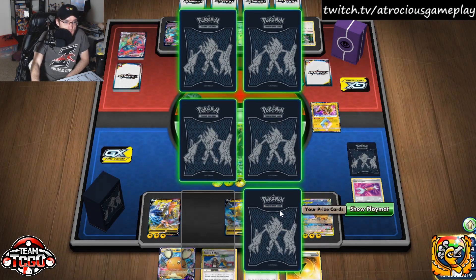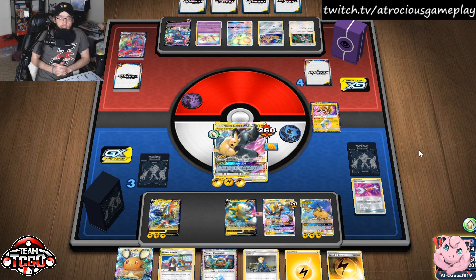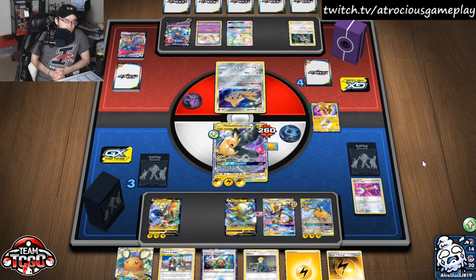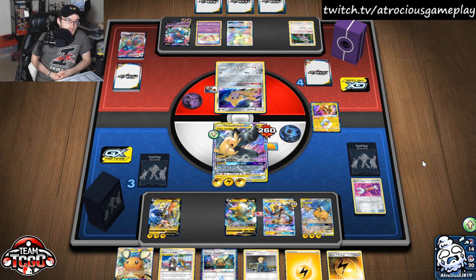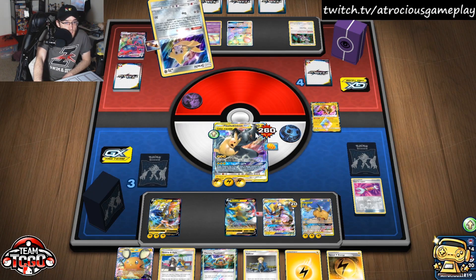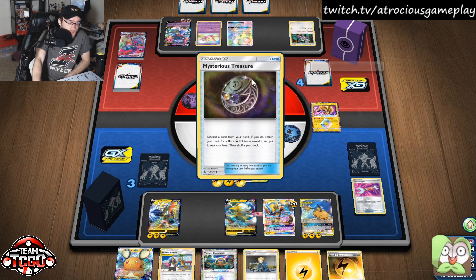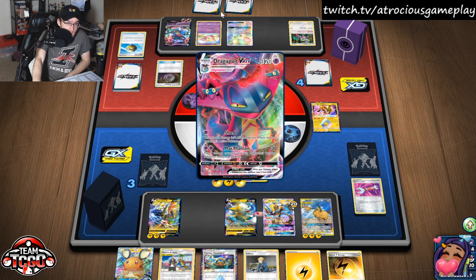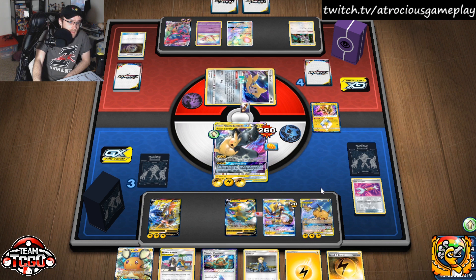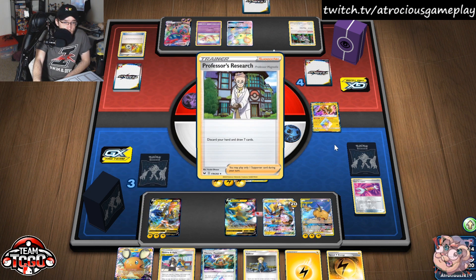If they have Boss's Orders, that's going to hurt. Do we have Thunder Mountain? That's really nice. We also have a Volkner so we can use Electro Power. They have another Escape Board, and we'll see if they run more than one Chaotic Swell. We just hope this Pokemon doesn't leave the active — we hope they don't have another Pokemon Catcher or Boss's Orders. Ideally I want to use Tandem Shock, paralyze them, then come in with Tapu Koko to take the knockout.